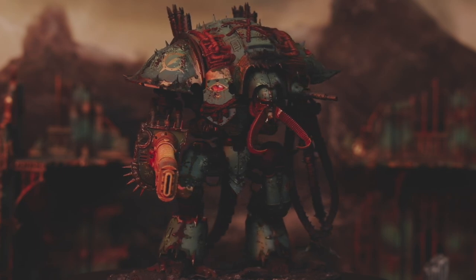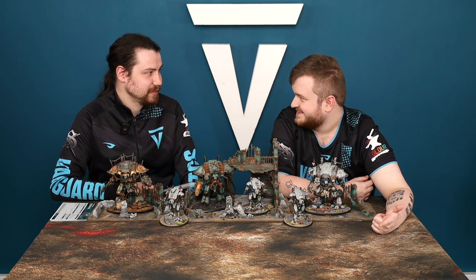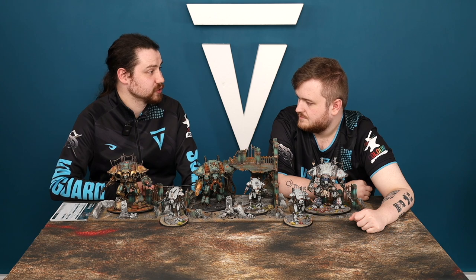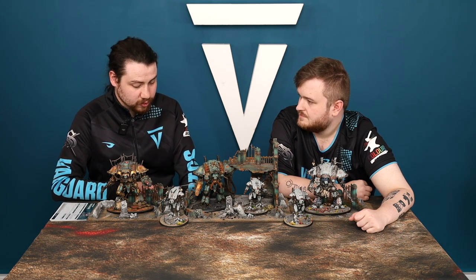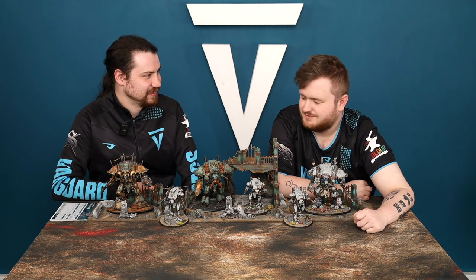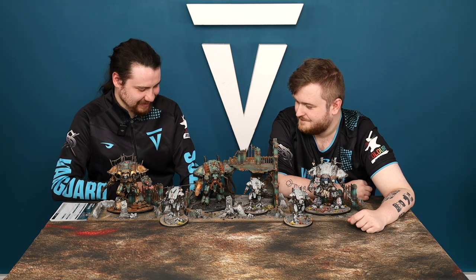The Knight Abominant — Michael's auto-include — has two psychic abilities. The first: at the start of your shooting phase, pick an enemy unit within 12 inches and force them to take a Battleshock test at minus one. The second: at the end of the movement phase, roll a D6 for each enemy unit within 9 inches — on a 3+ they take D3 mortal wounds. That's an aura of D3 mortal wounds on 3s just from moving near enemies.